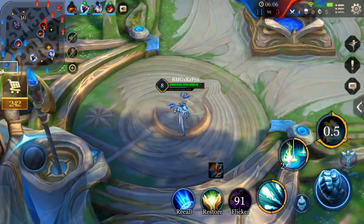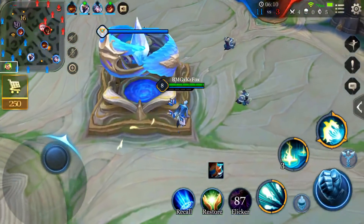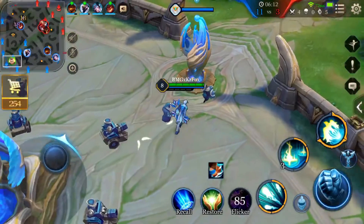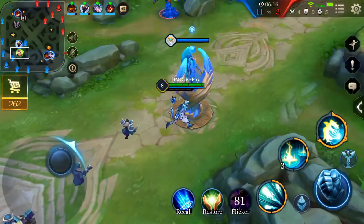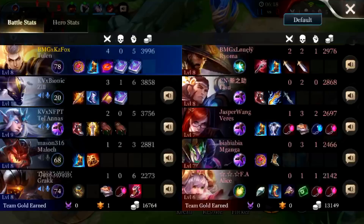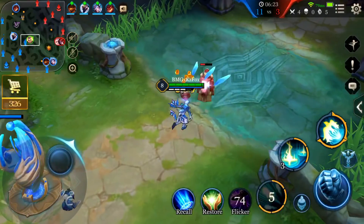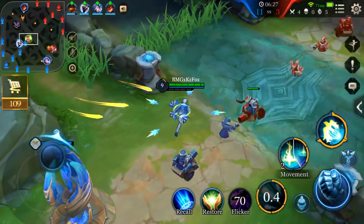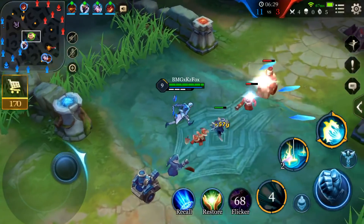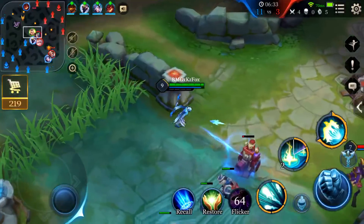So when you are building Gilded Greaves instead of magic penetration boots, you want to get a Spooky Mask at some point in the mid game. Because you want to have the full magic penetration effect for your skills to do their full damage. That's quite important, especially when you're trying to snowball really hard. Spooky Mask is a very very good item to build early on just for the penetration effect.